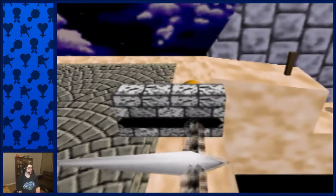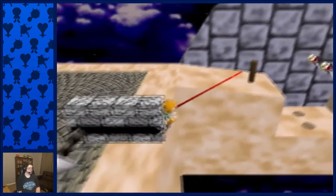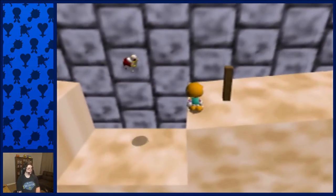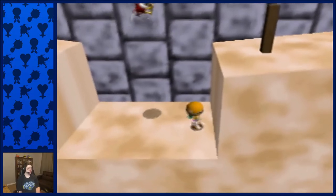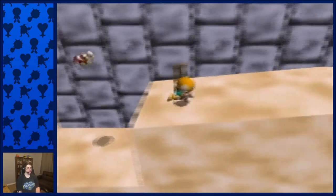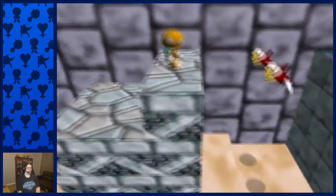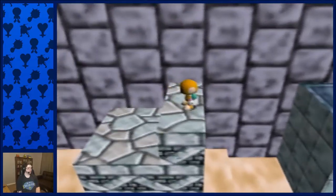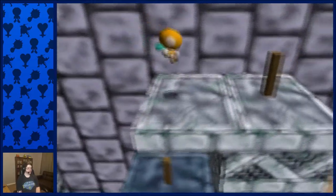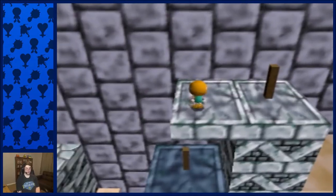For the next part, you kind of want to line up with the edge of this, grab this pole, and spin over. That'll allow you to reach this platform. If you're not far enough, you'll just fall down here and do a neutral vault. That's the fast way to get through there. Running along, this is some very generic platforming. There's a pole over here you can grab, but you can also just make the jump over. As we're trying to make global cycles, you probably want to do the jump because it's fastest.